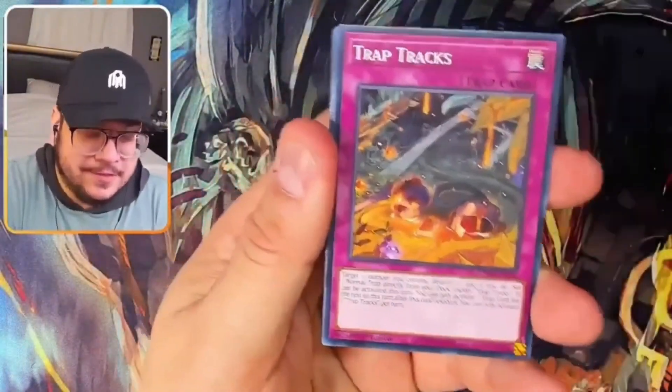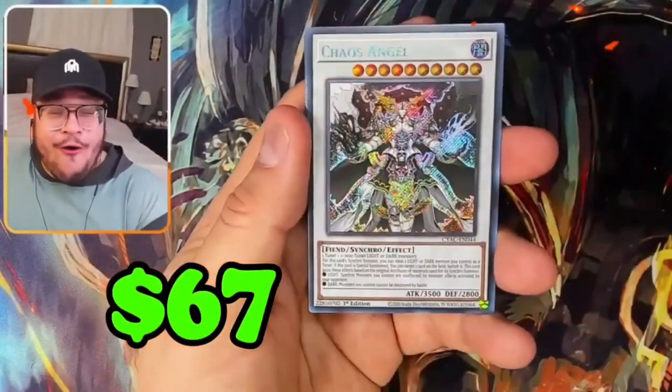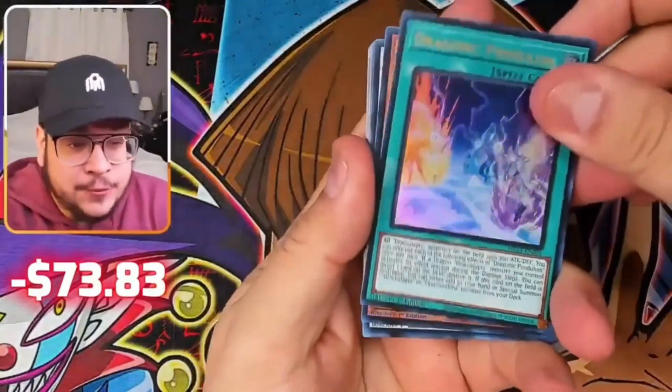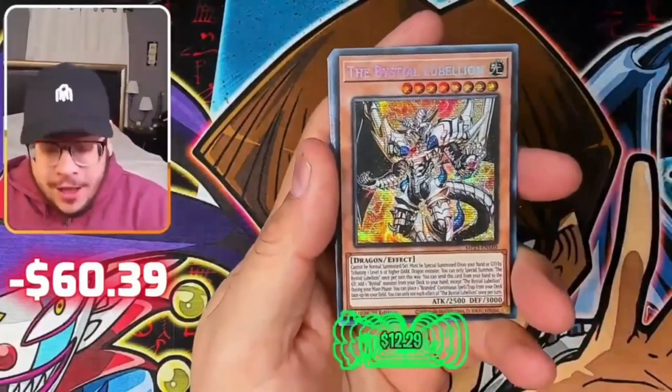I know what card it is but I cannot think — wait. Tullies! And somehow we might do it twice in a row man — that's really impressive and really lucky. Psychic Punisher and the Bestial Lavilion — what an awesome 10!